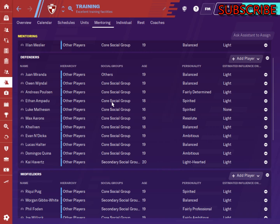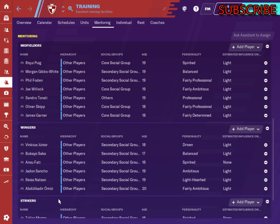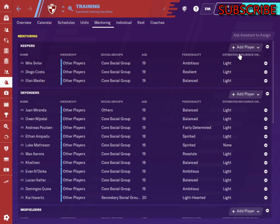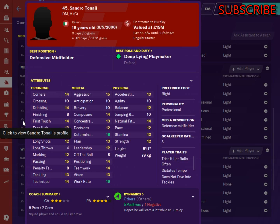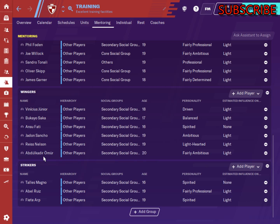Normally you would have a couple of experienced players in amongst these groups, but because I'm doing a wonder kids series with basically 19 and 20 year olds, I have no experienced players. However, they are still going to learn off each other, and although the influence is light it's still an influence. Sandro Tonelli — being professional — is going to be brilliant as an influencer: tries killer balls often, dictates tempo, doesn't dive into tackles, so he's going to influence the other midfielders.